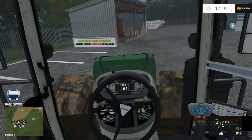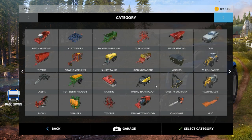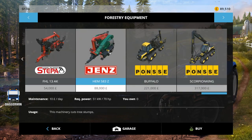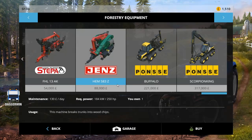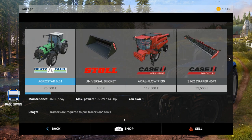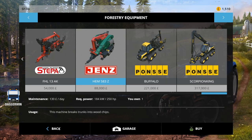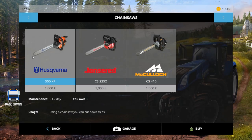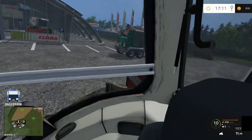So here we are. We will jump into the store — Forestry equipment — and we will find that. This one here, 88,000, which leaves us with 1,510 for our chainsaw. I don't think I've got one. Nope, so we will buy a chainsaw as well. I'm going to go for the Husqvarna today. And there it is.